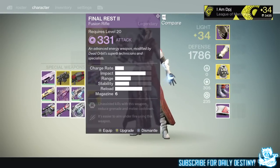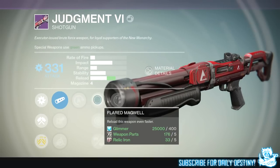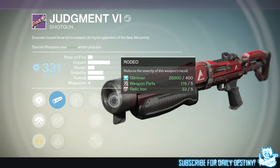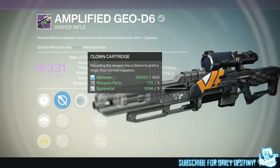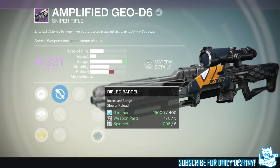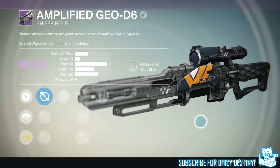The Judgment Six - hot swap gives a brief period of bonus accuracy, flared magwell, snapshot, and small bore. Not too bad. Then we have rodeo which reduces the stability penalty on this weapon's recoil - that's getting a re-roll. Then we have the Amplified God D6: clan cartridge reloading which has a chance to grant a larger normal magazine, skip rounds, high caliber rounds, rifled barrel, and surplus which means you'll find more ammo for this weapon.